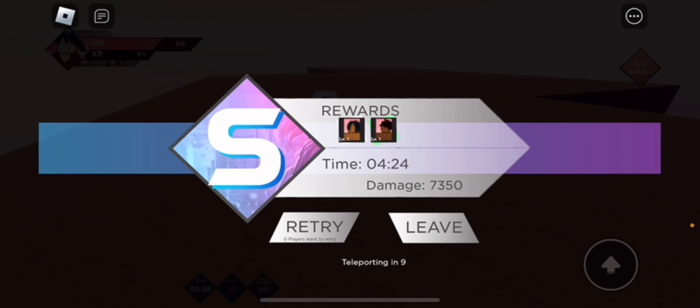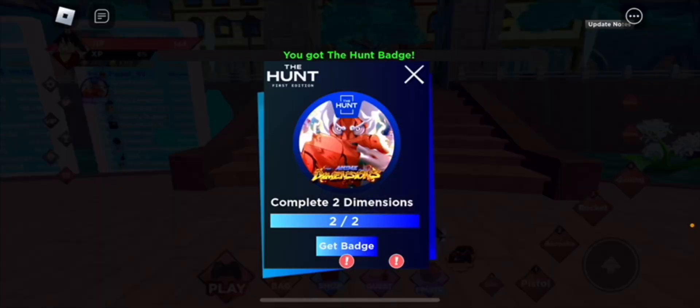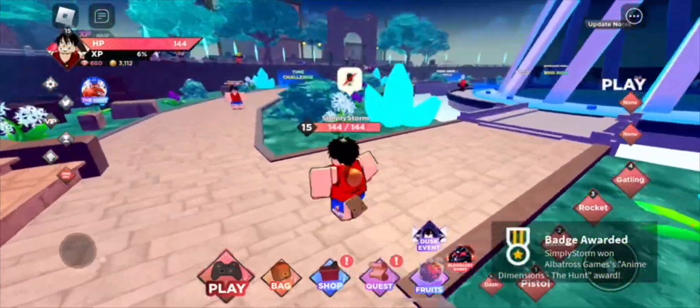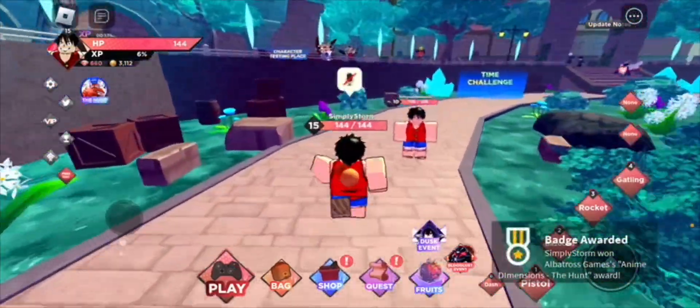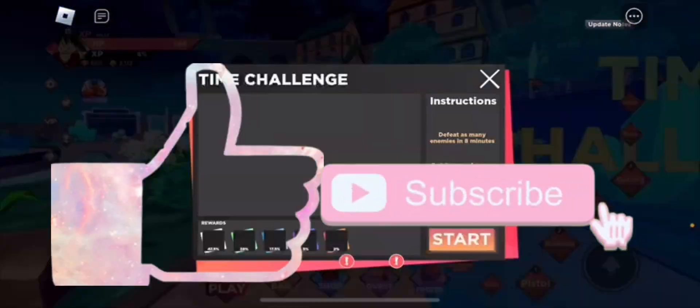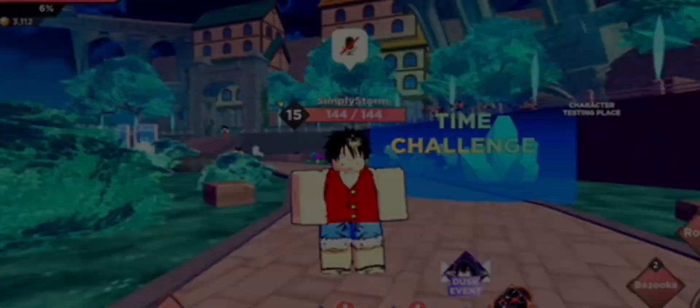Once you defeat him, you will be able to get the badge once you rejoin the game. I got an S — I would have gotten S-plus if I didn't die that one time. Let's go ahead and leave, and it'll take a few seconds but we will be teleported back to the main game. Once back in the main game, go over here and complete the two dimensions badge — click get reward and you will get the badge right on the bottom of your screen. That's pretty much how you get this badge. If this was helpful, make sure to leave a like and subscribe, and don't forget to turn on post notifications. I'll see you guys in the next one.